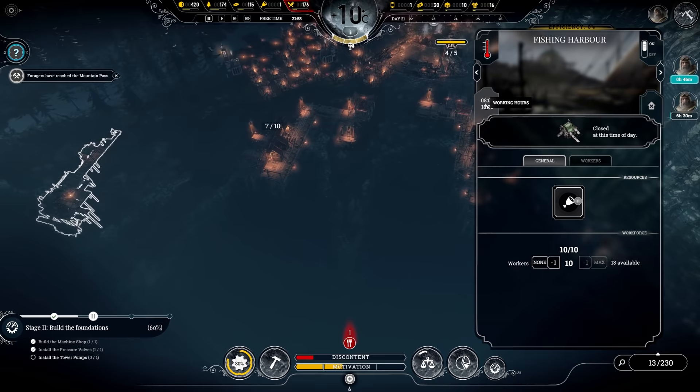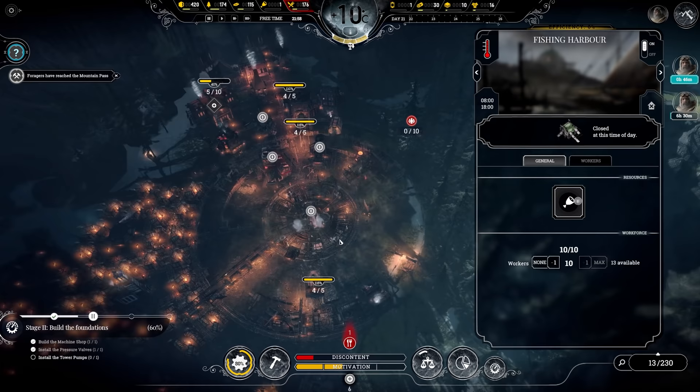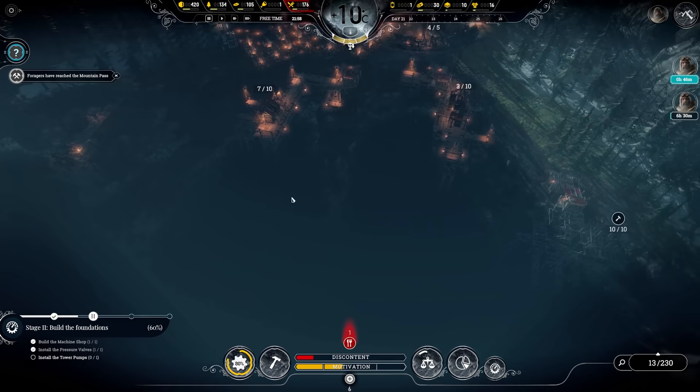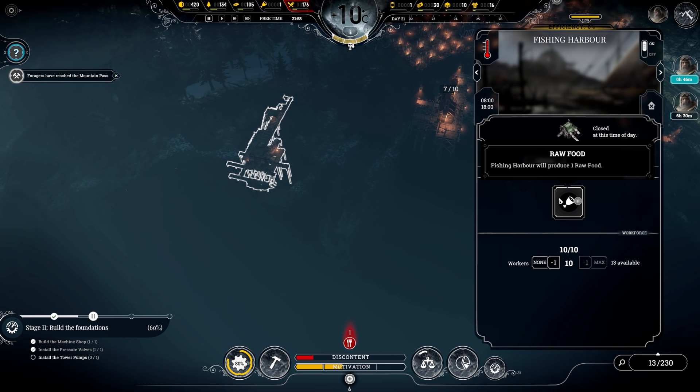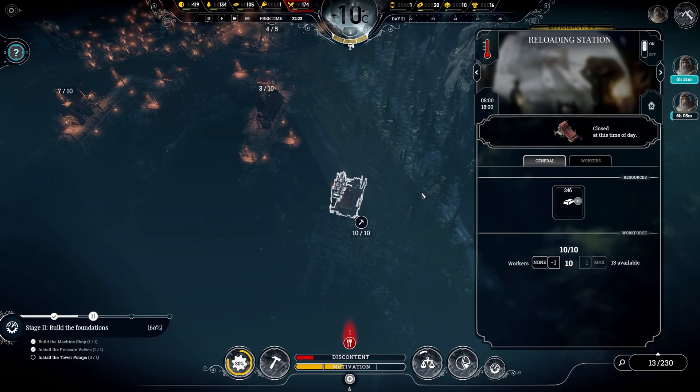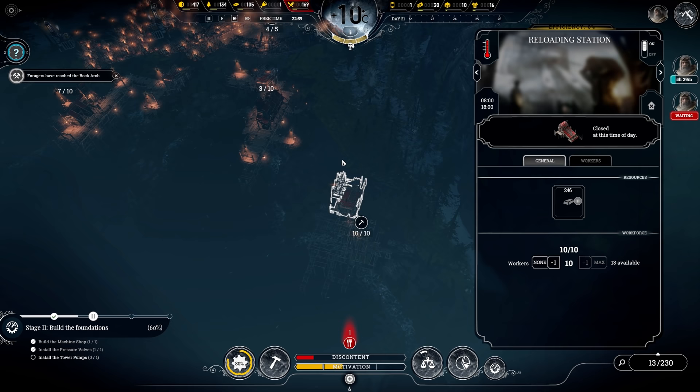Let's keep an eye on our buildings. This building is now empty — let's get someone on it. Shifts, safety and all that are only relegated to the central generator buildings, of course. Dismantling that other building, we can build another fishing harbour here during the night. We'll produce one raw food — I don't know how often, though. If that's per hour, we're in trouble. But we'll build another one here anyway.